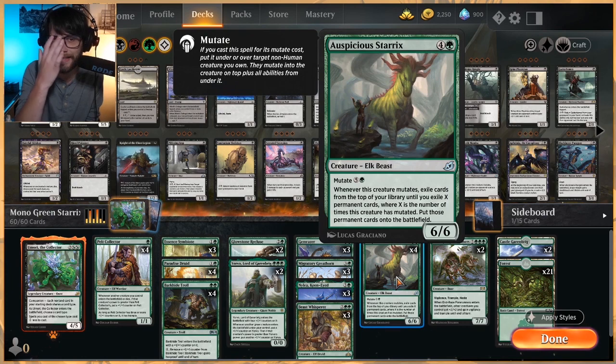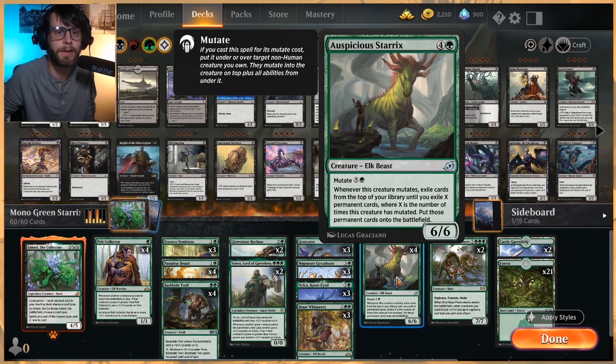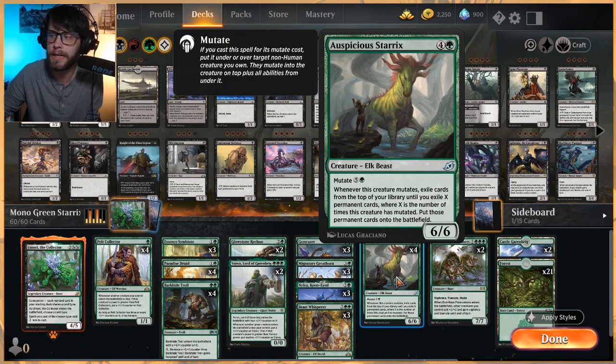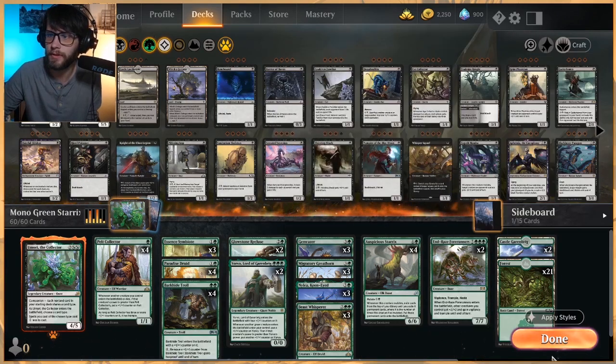Auspicious Sterics is kind of the centerpiece of the deck — it's the one where we can essentially get free spells. If you mutate it out, you look through exile cards from the top of your library until you exile X permanents, where X is the number of times it has mutated, then you put those permanent cards onto the battlefield. Our entire deck is full of permanents so we're gonna get free stuff. And finally two End-Raze Forerunners to finish off the game — power everything up, give it trample.